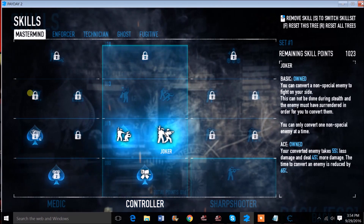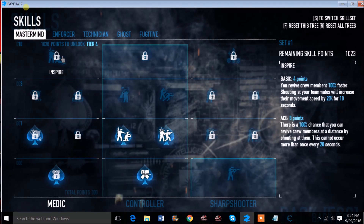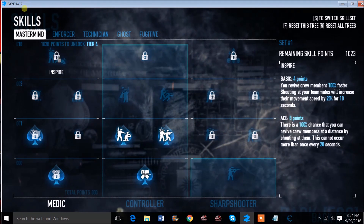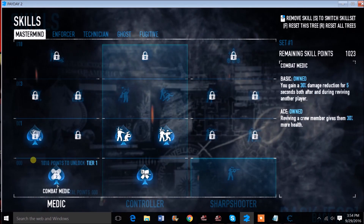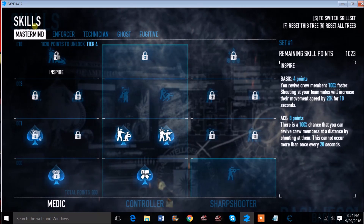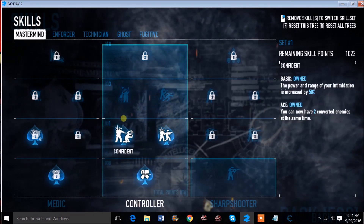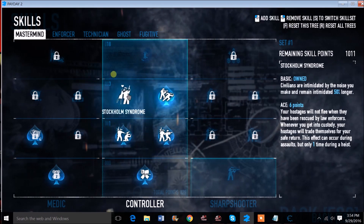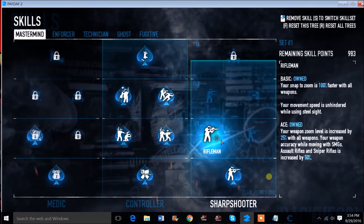Now you can just go through and buy all the skills. The only problem is that whichever lane you started with will be locked — that's something you have to deal with. You could probably work around it by going higher up the tree, but it's failed on me when I tried that, so I just leave it. It still works 100%.